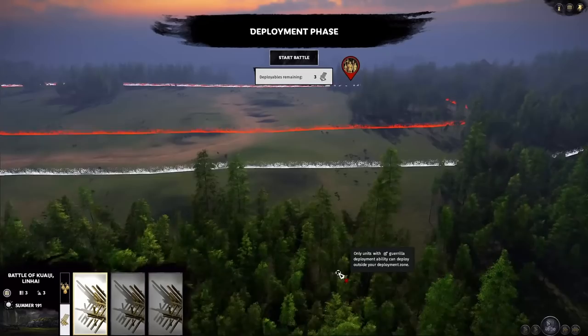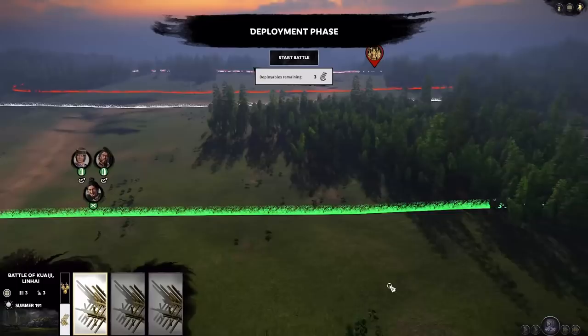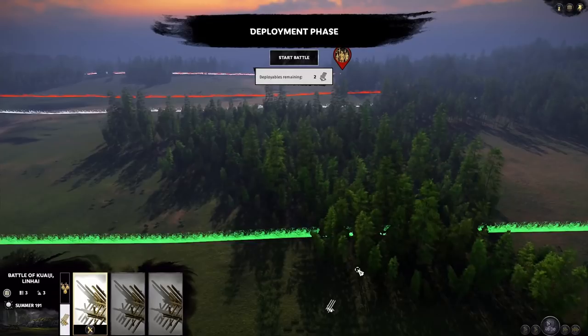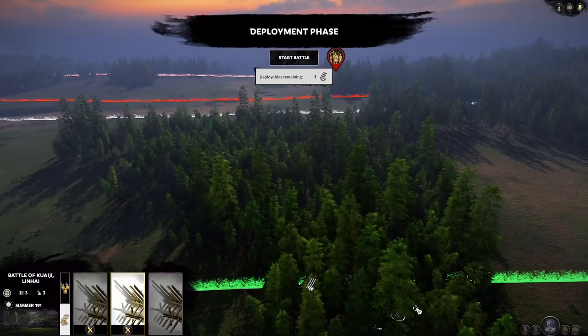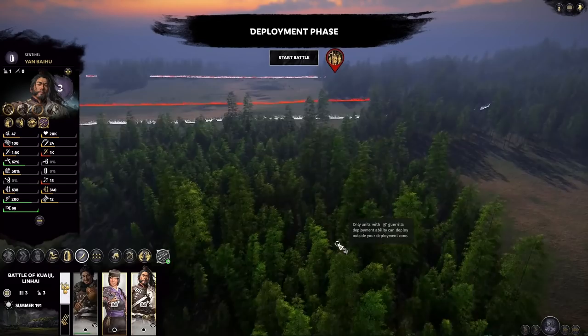They fell for it and came out to fight us. We're going to beat them back. Because of our bandit skill tree, we start out with deployable traps. They can only be placed within your deployment zone — the enemy cavalry aren't stupid and won't run straight into them if they see them, so you need to hide them in the forest and lure the cavalry over. These can be a secret weapon in case those two cavalry units prove harder to deal with than we imagined. Keep the brother back, and those with guerrilla deployment go deep into the forest.